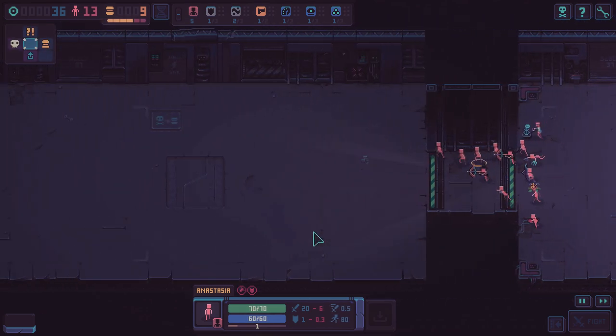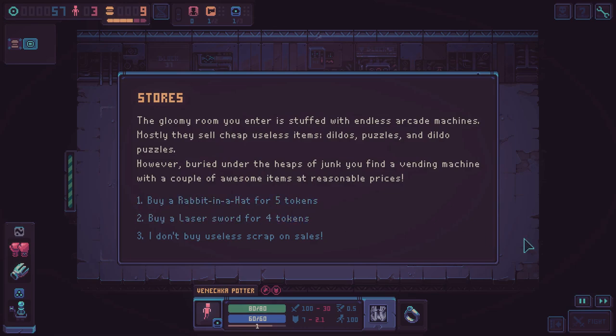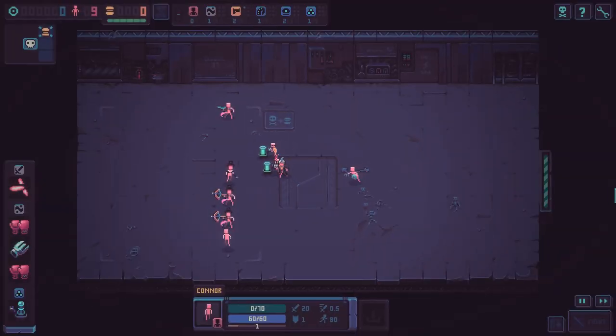There's a fair bit of RNG and it's pretty punishing, but when you're lucky you'll get further down. The writing is pretty funny — they're making fun of both Steam and Epic. There are a lot of little Easter eggs like that if you do actually read the dialogue.